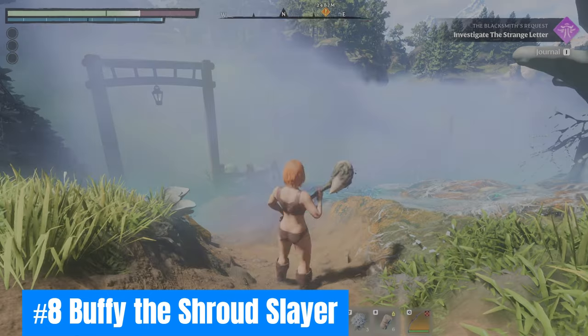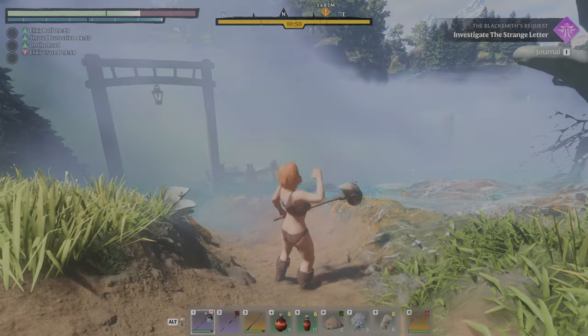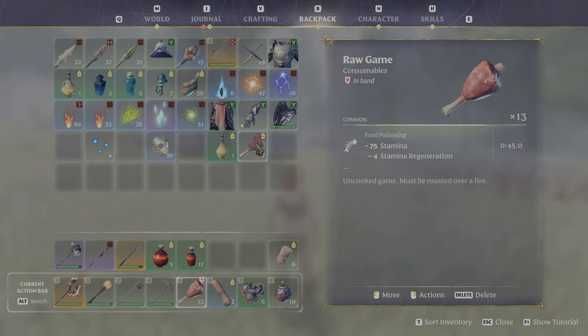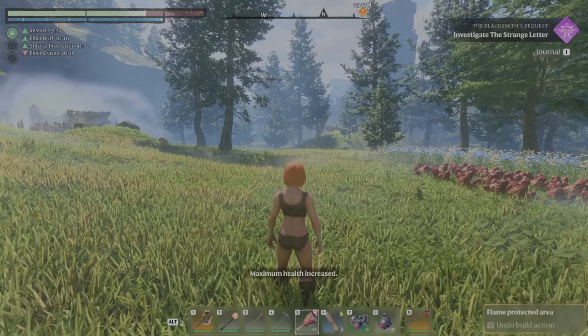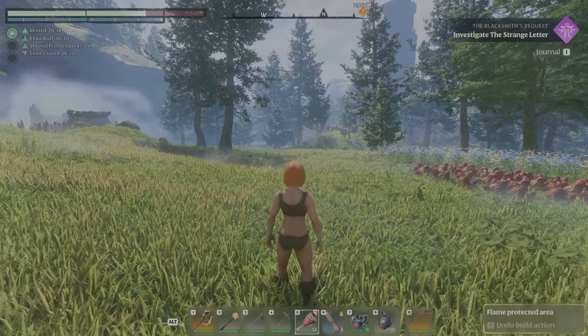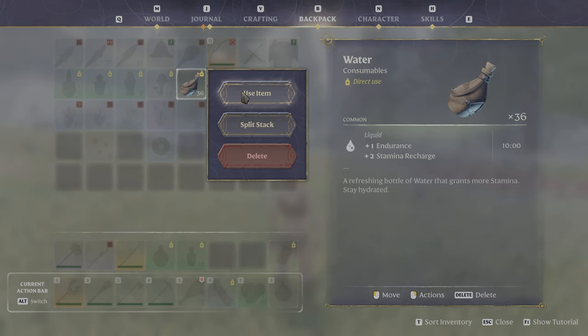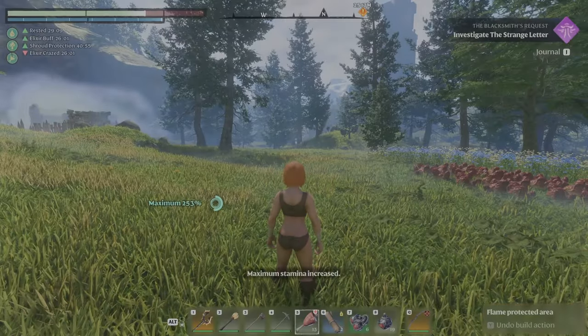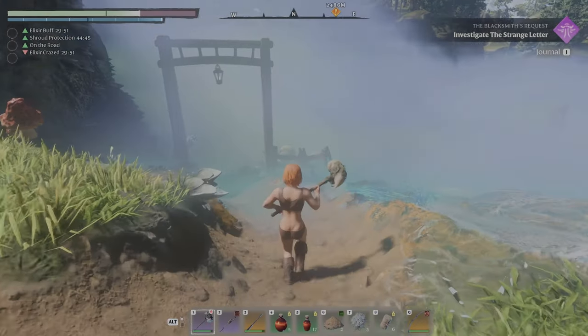Eight: Buffy the Shroud Slayer. Speaking of buffs, do not underestimate food and consumables. There is no hunger meter to worry about in Enshrouded, but don't slack on keeping your food buffs uptime. You'll notice a huge difference to survivability and damage output when playing without any buffs from food or consumables. For early game food, ignore lean meat and cook wolf meat for extra constitution bonus.